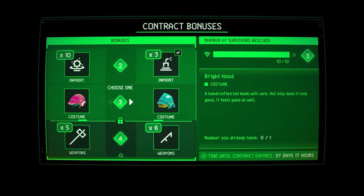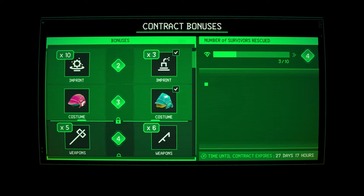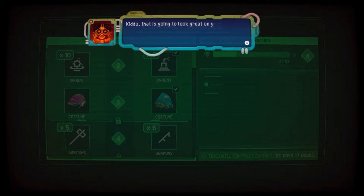Handcrafted hat — made with care. Not only does it look good, it feels good as well. Predator hat — a hat that resembles the head of a bird. The bird has been over-hunted to extinction for its feathers, though the feathers have no outstanding characteristics. I'm going to choose this one just because it's blue — or blueish. Cool!